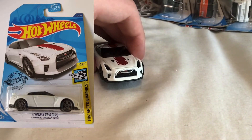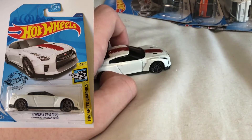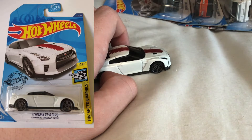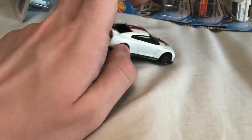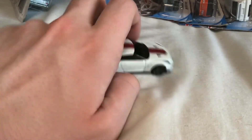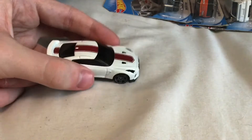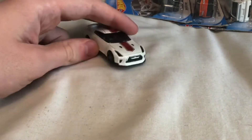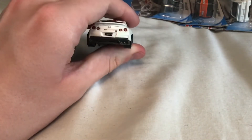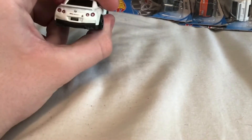Third, we have the 2017 Nissan GT-R. This is a fairly recent find — just a few days ago. I go peg hunting primarily in Smith's Toys, the Entertainer, Sainsbury's, and Tesco. I saw this one and it caught my eye. I quite like the white with the red stripes, and this is actually the 50th anniversary GT-R model, which is pretty nice.